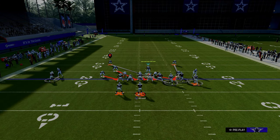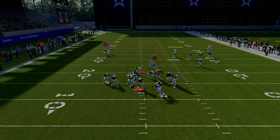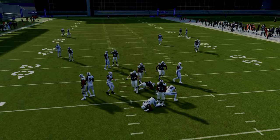Now, if they block a running back, what you can do is just send this slot corner off of the other side. And as you can see, a lot of times you'll be able to get pressure just like that.